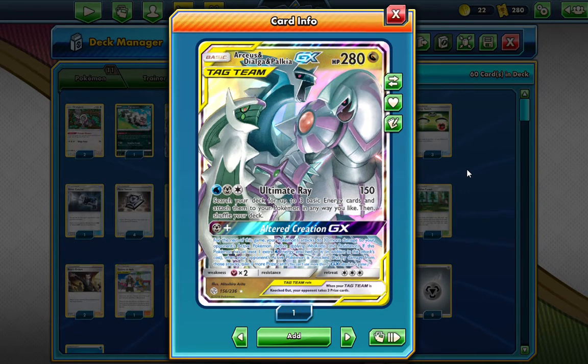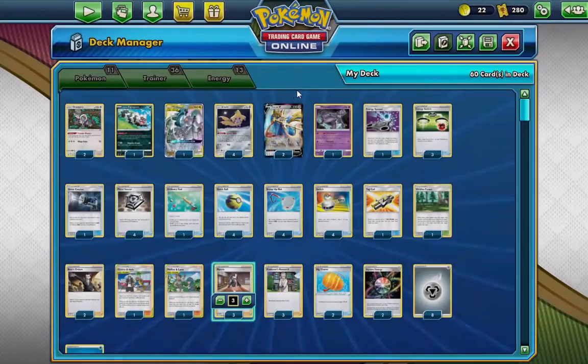And best of all, you just slap it as hard as you can and take an extra prize card if you have a Water Energy attached. So it's basically: attach one, attach two, Ultra Creation, and then Ultimate Ray onto something good.